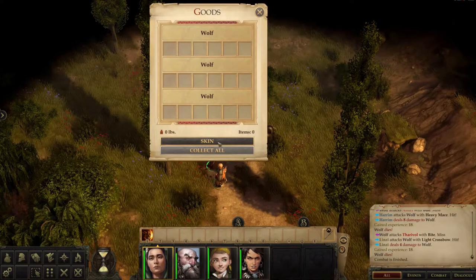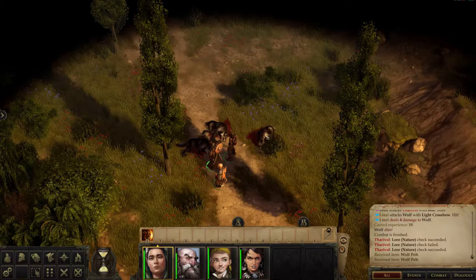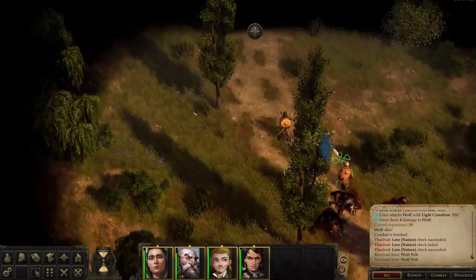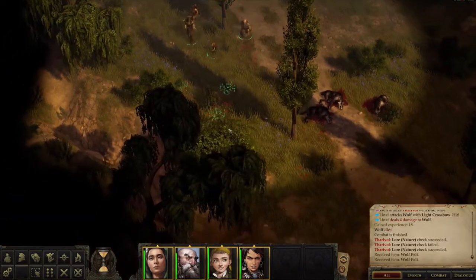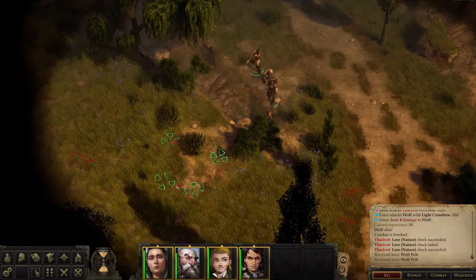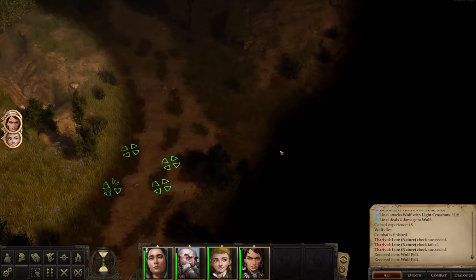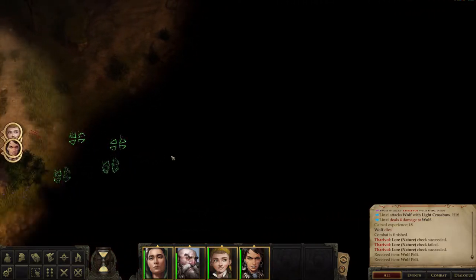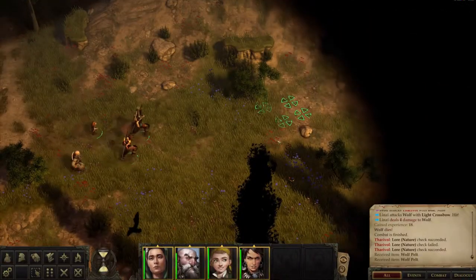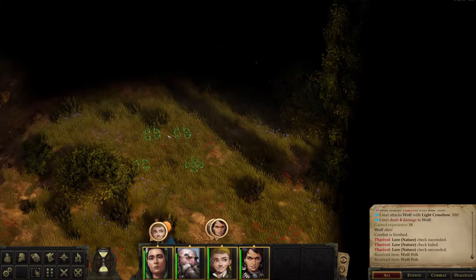We gotta skin them — got two out of three, failed one check. I did notice it was nighttime just before we headed out here. We'll probably make camp. I'm just gonna explore the area first because there can be random loot lying around. Oh, can't hunt the bunny — that's way out. Not a big map.